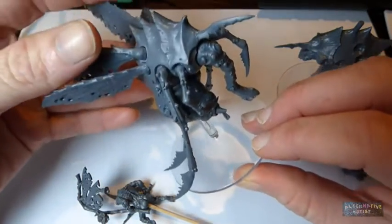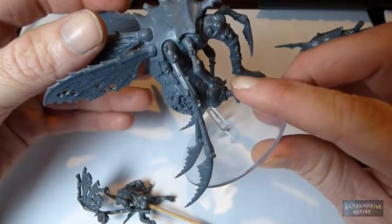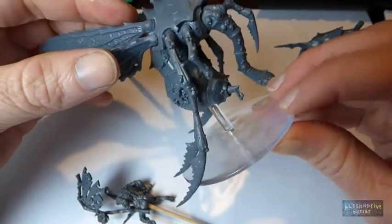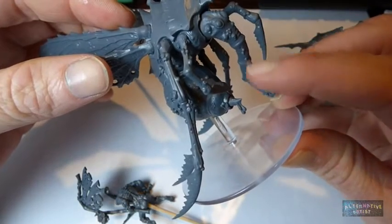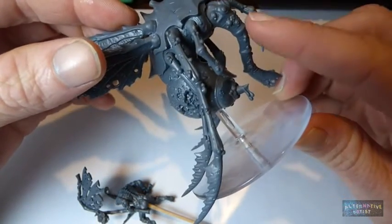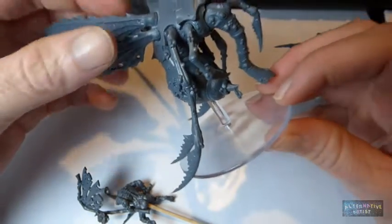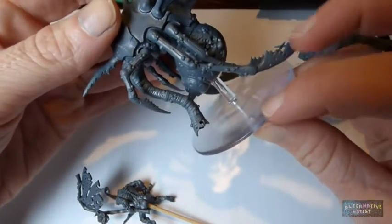I've chosen the stingers for all of my plague drones. I think only my champion is going to have the snorkelly trunk, and the others are going to have the little heads which I think are pretty cool, but I thought I'd like to have one that was different.